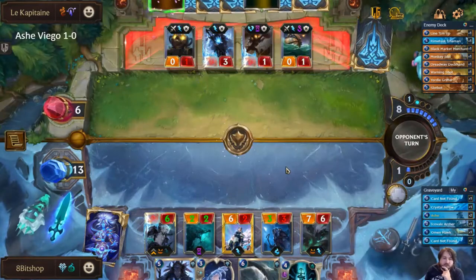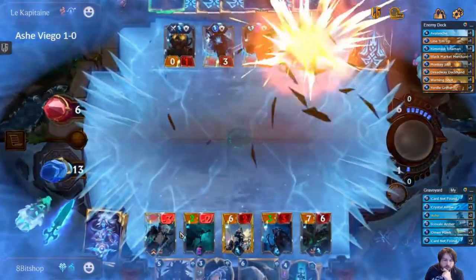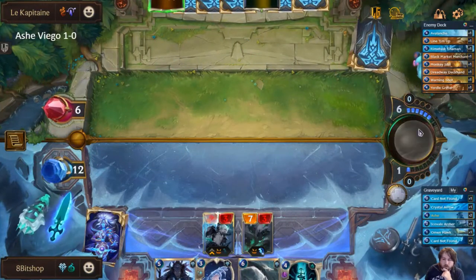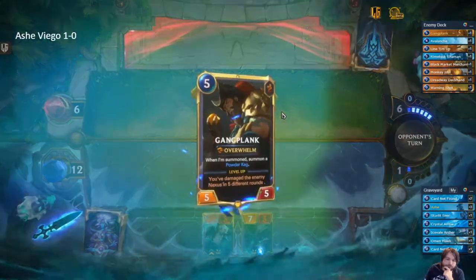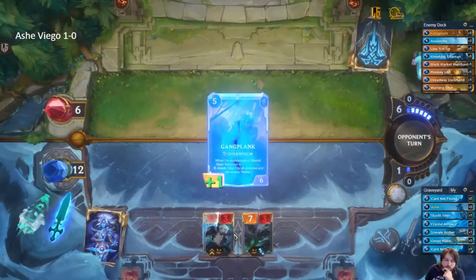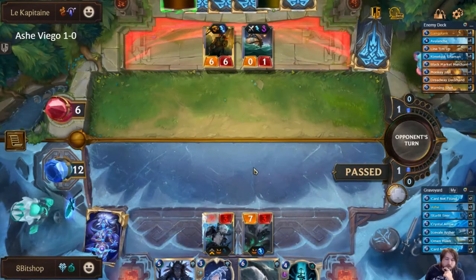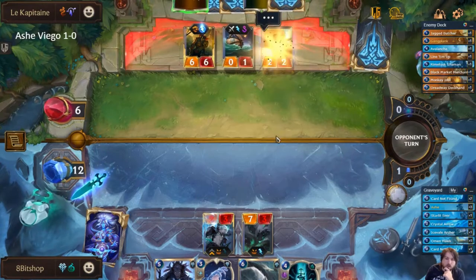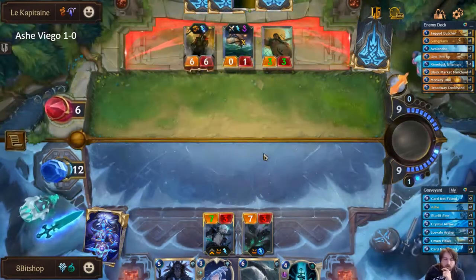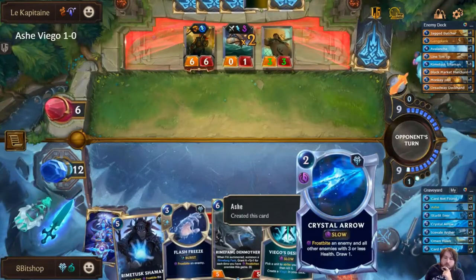If my health is low enough I do still need to be a little bit worried they can do something big and explosive. That's not awful for me actually — does that level Viego? Not quite, but Viego's going to be bigger just from starting the round. We can Frostbite the Gangplank — I think we're okay. And we're going to get another Mist right here too. If they don't just attack, we do have the Crystal Arrow.